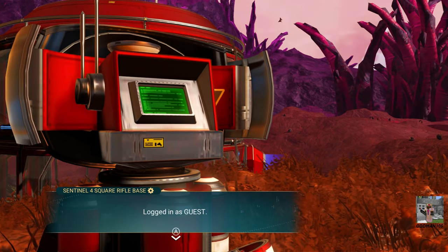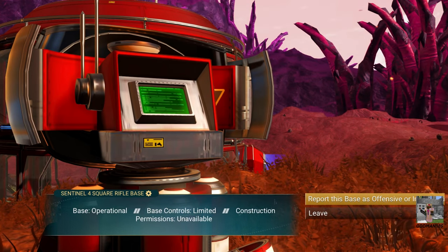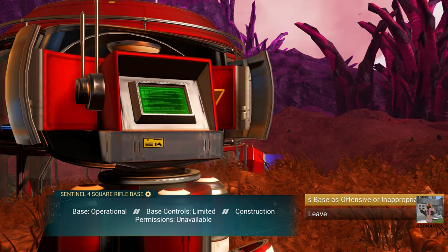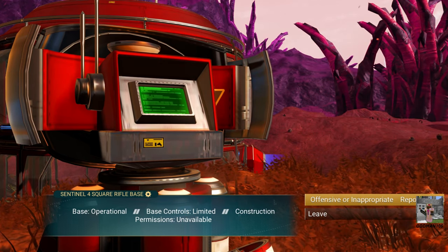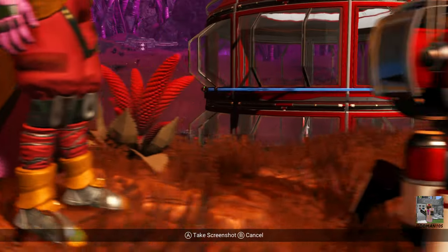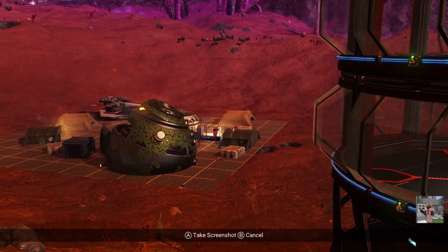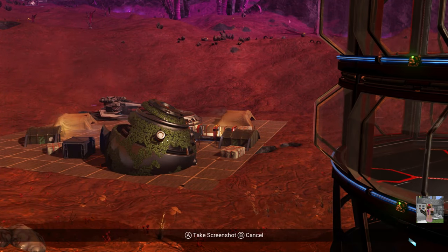You can access the base computer — it says 'logged in as guest.' The first option is to report the base as inappropriate or offensive. Because I can access the multi-tool and the harmonic interface, I'm going to leave the base where it is. However, if you have difficulty accessing either one, you can report the base, and the game will ask you to take a screenshot — once you do, the entire base will disappear for your save iteration.